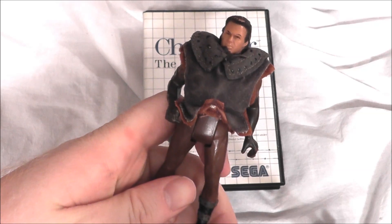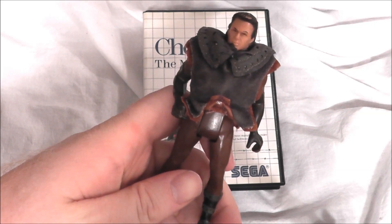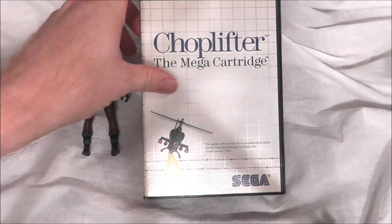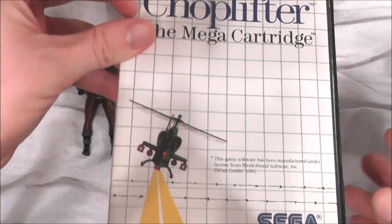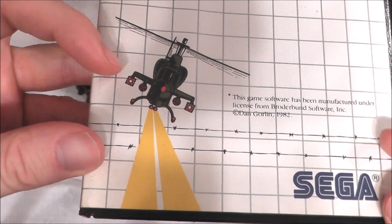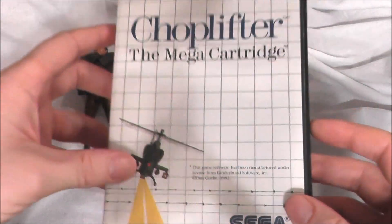Kevin Loxley was just telling me how much he enjoyed working with helicopters on his movie The Guardian, so it's no surprise that he would bring with him today Choplifter for the Sega Master System — a Mega Cartridge. And looking at the box art here, or lack thereof, it looks like someone doodled a picture of a helicopter on their graph paper in Geometry class.